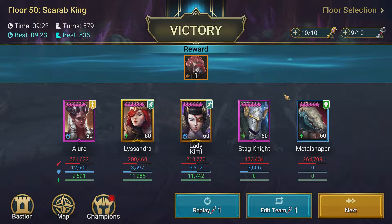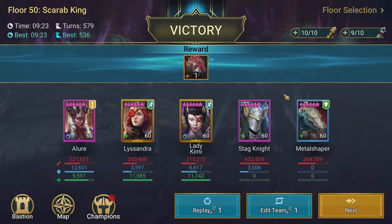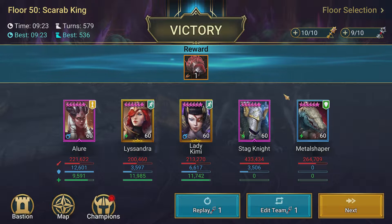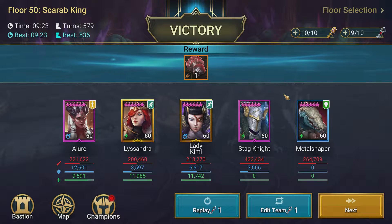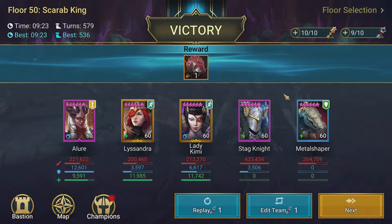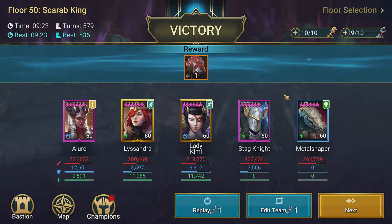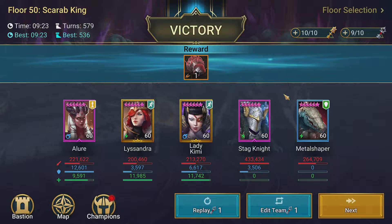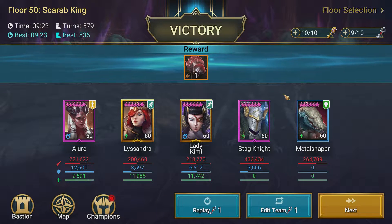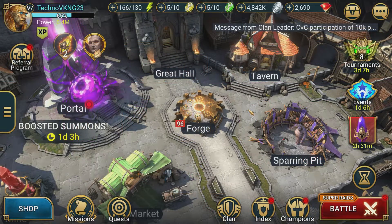There we go — nine minutes 23 seconds, 579 turns. We don't really care how long it takes, we just want to get through it. I don't plan on farming this because I've got enough immunity gear already, and I'm mainly farming the Frost Spider in this run. I just wanted to get it finished to make sure that next time this rotation is up we'll be able to get through it hopefully a bit quicker. Let's jump in and check out the team setup and the builds on all of these champions.